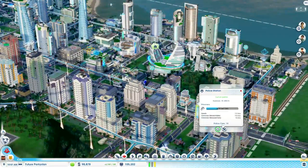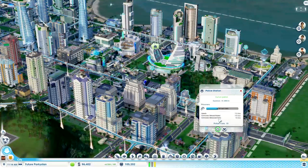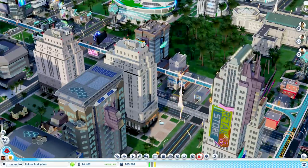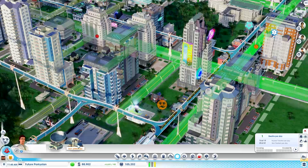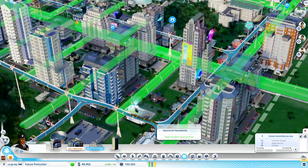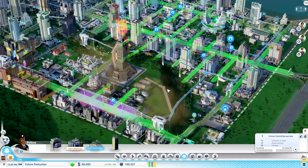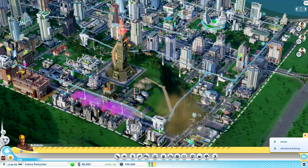So let's have a little look at our police station here. Criminals - arrest 12 per day. It's pretty much maxed out. The only thing we could do is place down the bigger police precinct. I suppose the only problem with that is if we're working towards those drones that go and arrest people anyway, it's probably not that useful.